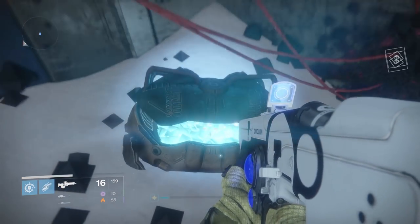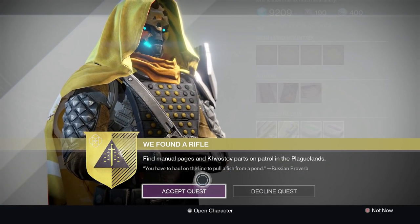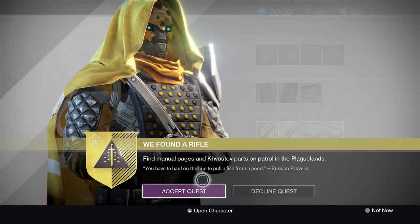Head back to Felwinter's Peak, speak to Shiro-4, and your new exotic questline will get kicked off. Well, that wraps up the video everyone, thanks for watching. If this video helped you out, please drop a like down below. I'll catch you all later.